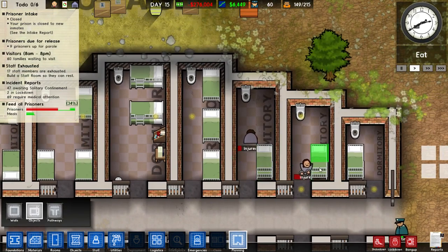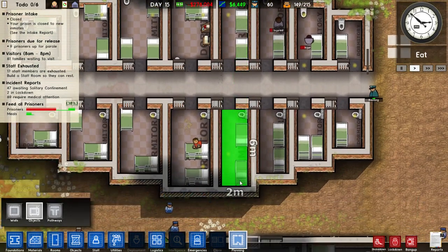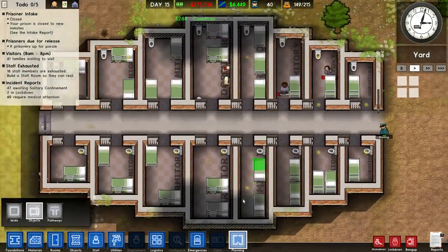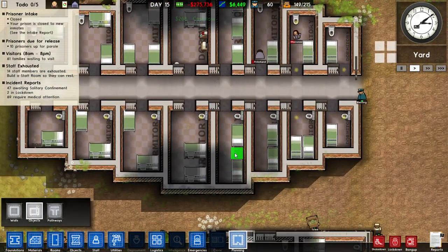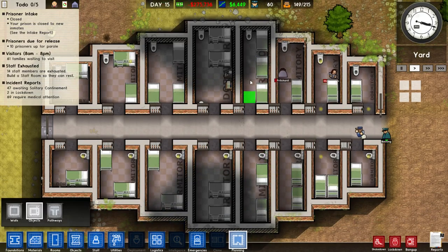Dormitories can have either bunk beds or single beds. For a dormitory that fits 3 prisoners, I've got 3 single beds on one side. In another dormitory of the same size I've got a bunk bed and a single bed — also fitting 3 prisoners. So you can do it with single beds or bunk beds. Using bunk beds saves a little bit of space, meaning you can put other things in there.